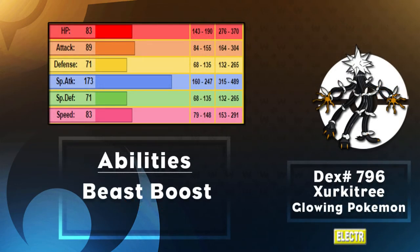Looking at the stats, we can immediately see one stat just bouncing off the screen. Starting from the top: 83 HP, 89 Attack, 71 Defense, a massive Special Attack, 71 Special Defense, and 83 Speed. That Special Attack is going to absolutely destroy Pokemon, and its defenses aren't so frail that a pebble will knock you out. You also have decent Speed at 83 — not the fastest, but it outspeeds the likes of Mamoswine and Heatran.